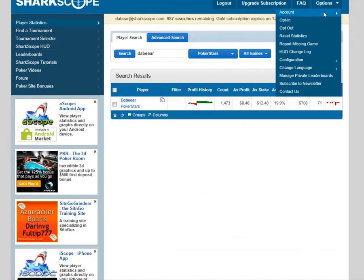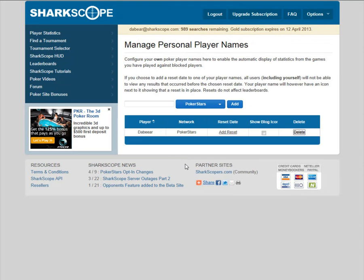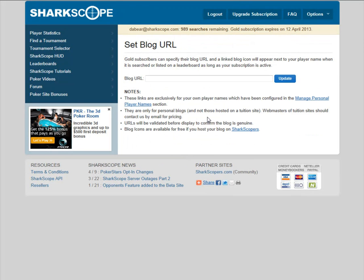This is a really cool feature. You go to Options, Configuration, scroll down, then go to Set Blog URL. Once you've done that you get this screen: Gold subscribers can specify their blog URL and a linked blog icon will appear next to your name when it is searched or listed on a leaderboard, as long as your subscription is active. These links are exclusively for your own personal player names configured in the personal player names section.